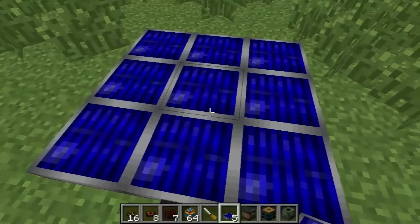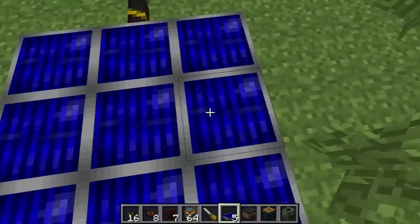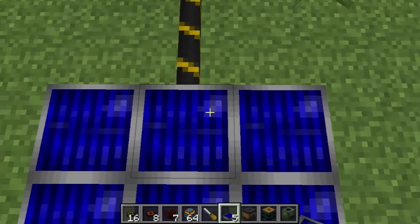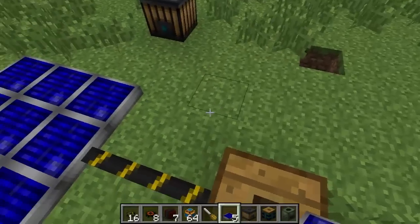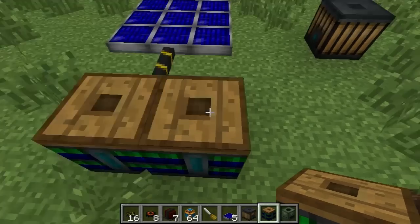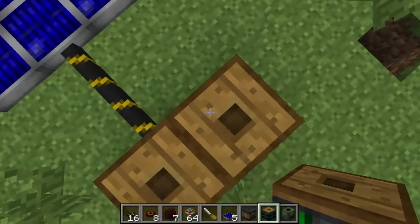I do not have to connect a wire to each one of these individual solar panels. This solar panel will transfer power to this solar panel, to this solar panel, to this solar panel, and then to the wire. So I could even put another battery right here, and you'll notice it starts getting powered even though it's not directly connected to any wire.